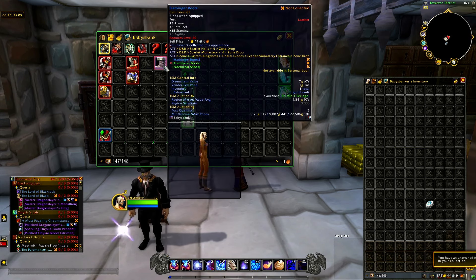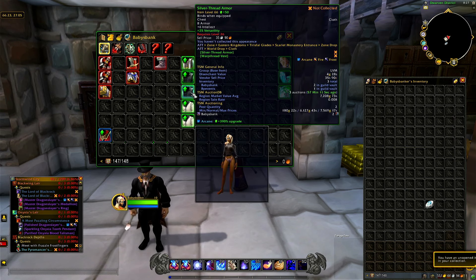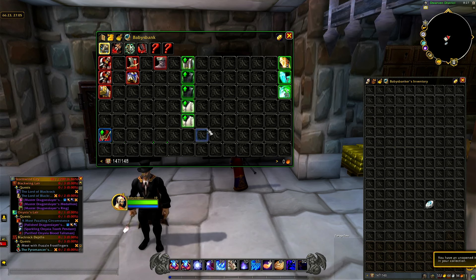We also got some low value stuff here with the Harbinger Boots — almost 8,000. Some other low value pieces similar to what we got in Gnomer, like the Silver Thread stuff which sells really well, and then just some low value gems. Alright guys, that's going to do it for our Alliance toon.